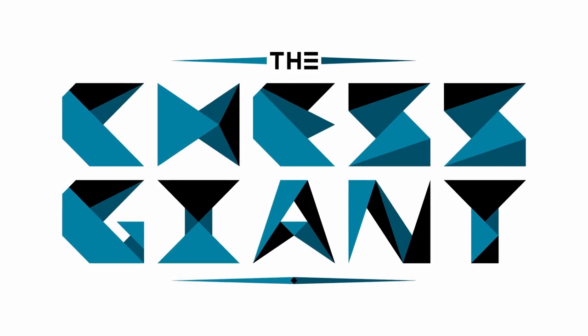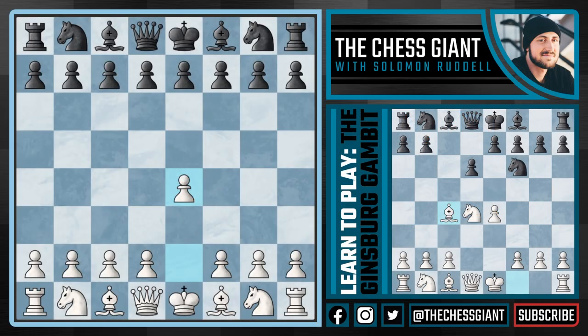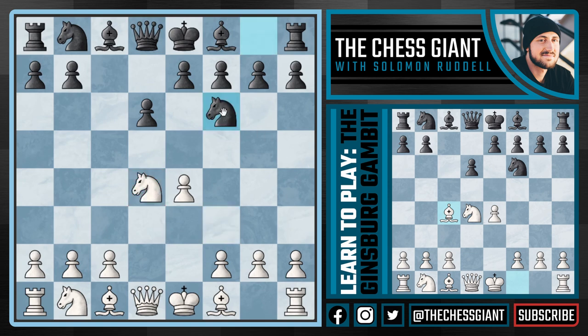Welcome to the Chess Giant, I'm Solomon Riddell. In today's video we're going to be covering the Ginsburg Gambit for e4 players against the Sicilian Defense — a very fun chess opening option, especially if you are a Sozin Attack type player. We're going to start off with the main line of Nf3, then break through in the center and take off the centralized pawn with our minor piece. Most of the time you'll see Nf6, attacking that pawn on e4.